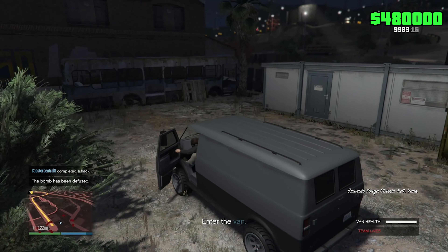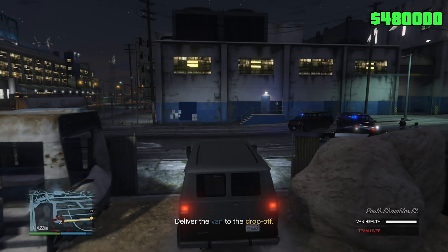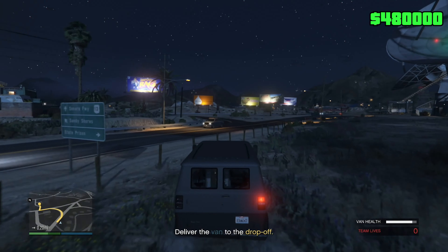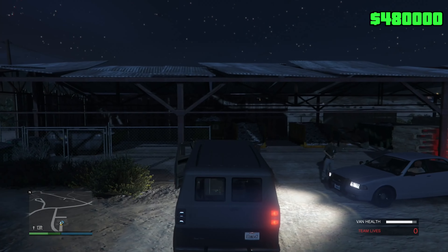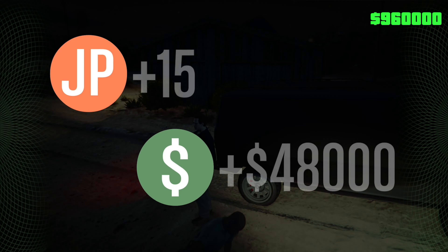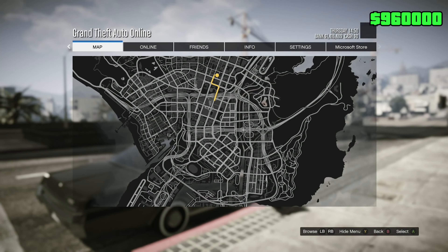Let's get in the driver's seat and pretend like none of this just happened. I lost the cops finally. I'm almost at the drop-off — just drop this off and boom, we're done. Here's your van. We passed this mission and got another 48,000.